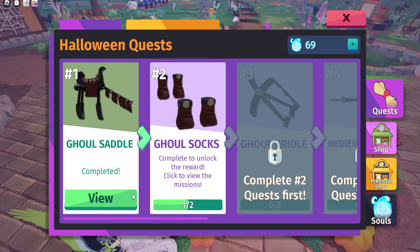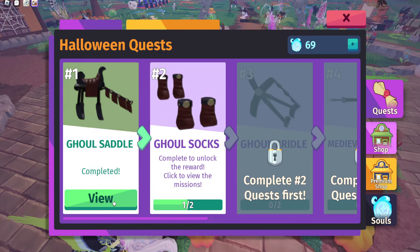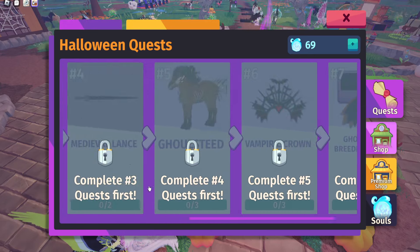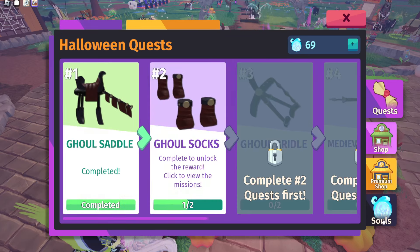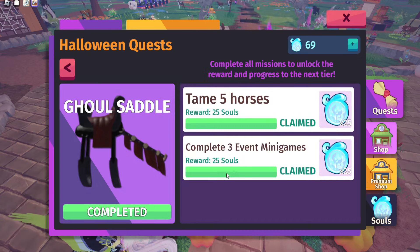I've actually only completed the first one because I haven't been on the game a lot, which is probably why my video is a little later than usual. But we do have seven quests to complete. The first one is the Gold Saddle — you just have to tame five horses and complete three event minigames.